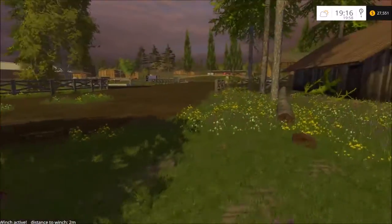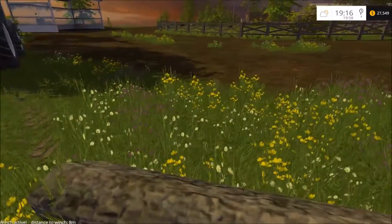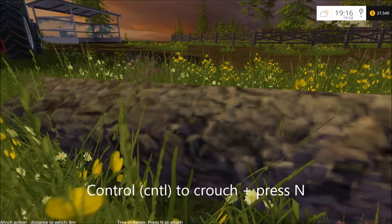Come out, up to your tree, then you have to crouch — that would be Control. And it says 'tree in range — press N to attach.' Like that.